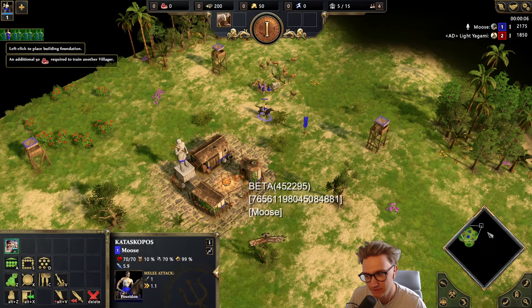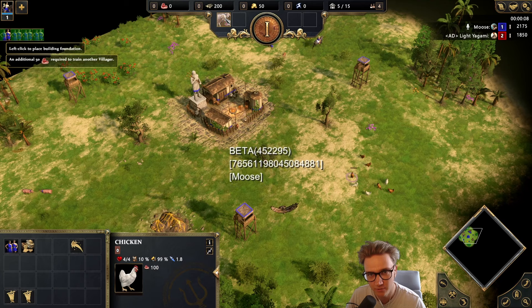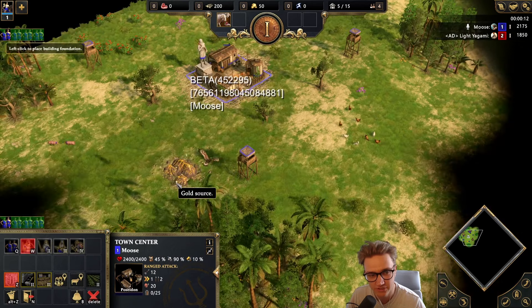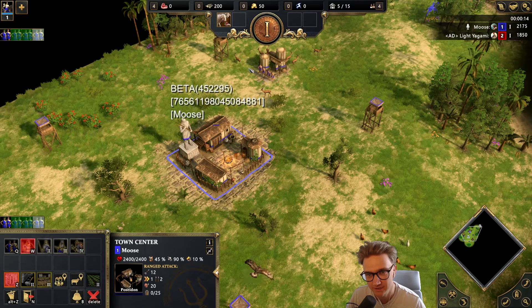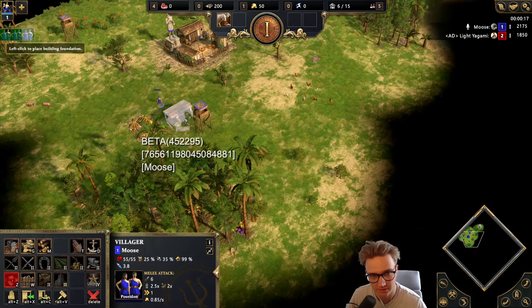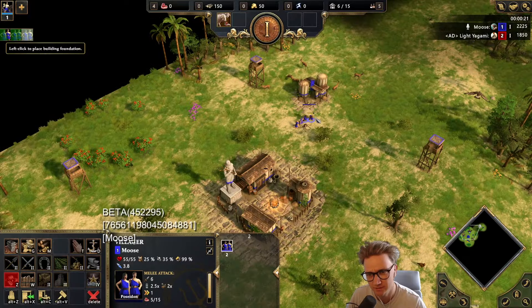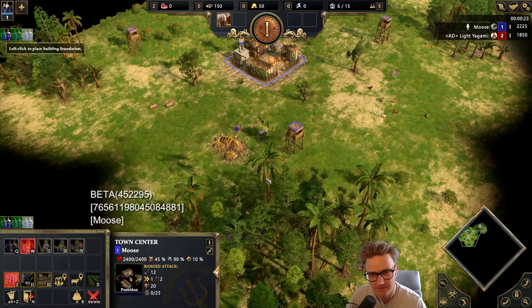I'm playing Poseidon and I've only played him once. I don't really know when to drop the lore, to be honest, because it says when you do it in later ages you get more stuff around it. So whether you need to do it later, I don't know. Maybe I'll do it when I get to the classical age.